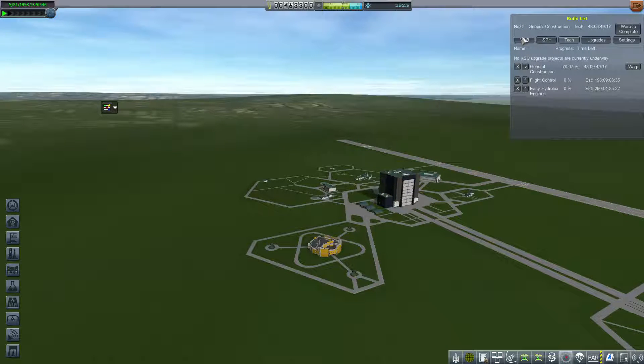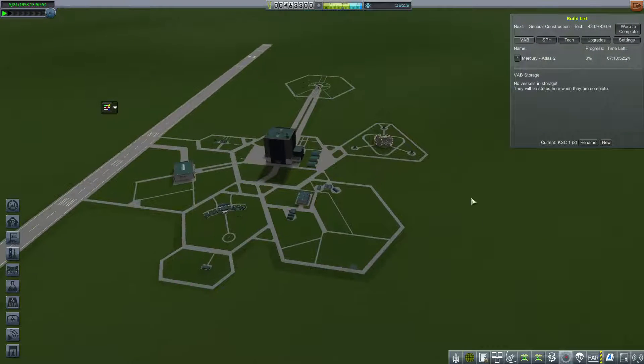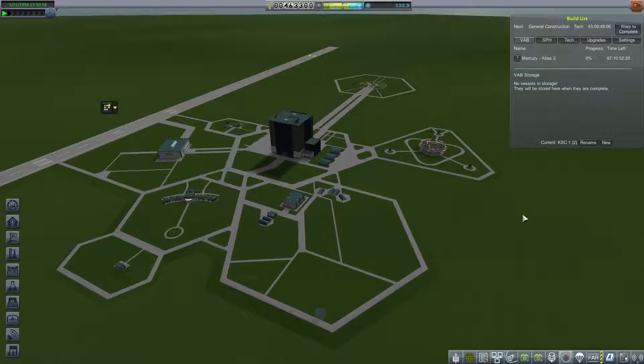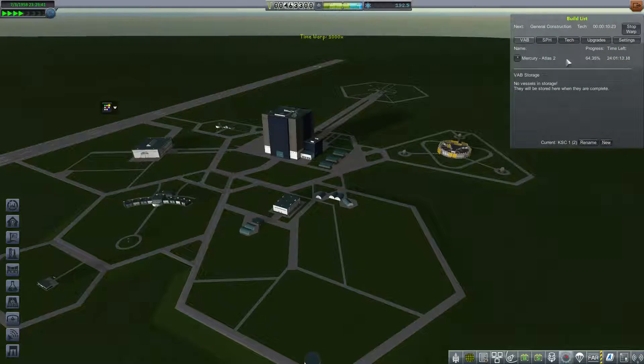General construction. Good, I do have text queued up — you can briefly see what I have there. So I'm going to do, as kind of a test flight in this new 1.1 install continuing my career, I'm going to fly a Mercury Atlas with a crew member. Let's warp till it's done.